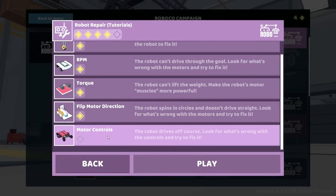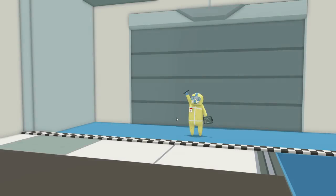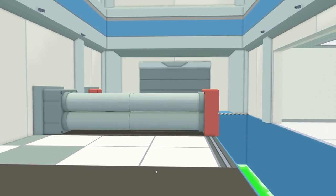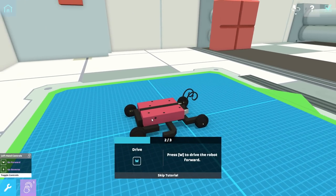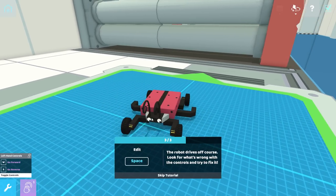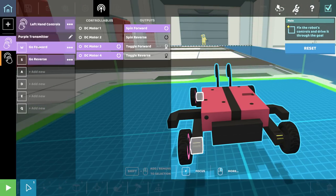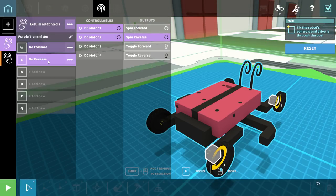All right, finally — robot motor controls. The robot drives off the course, look for what's wrong with the controls to try to fix it. I'm wondering, did they add sensors? It seems all these robots are auto-driving, so I wonder if they added sensors that let us make line-following robots — that's kind of awesome. Activate the robot — it doesn't do anything. Okay, when I press S it only activates one side, when I press W it only activates the other. That's clearly a problem.